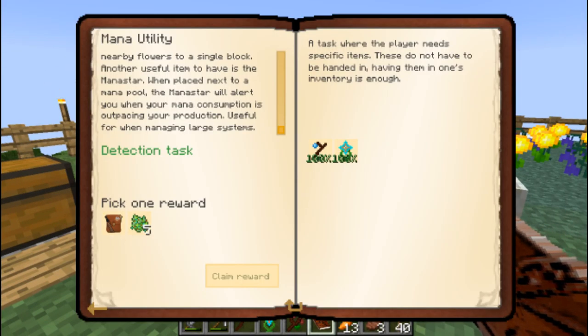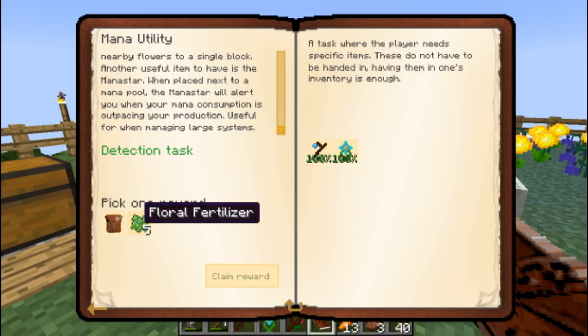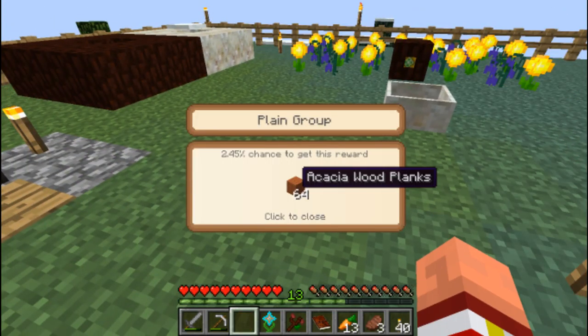How does that work? When placed next to a Mana Pool — okay, so I have to put it next to the Mana Pool. Pick one reward — the fertilizer or the reward bag? We're going to take the reward bag, of course. Let's see what we got. I don't think we really need that wand. 64 Acacia wood! That's not bad. It's 64 wood, and it's actually a different color wood, so that's cool.